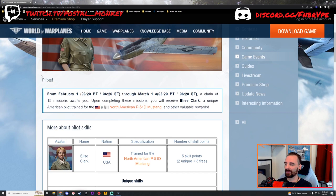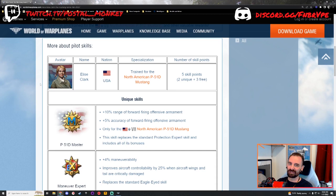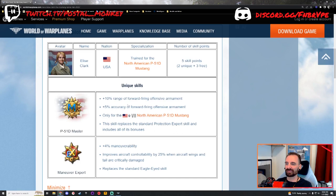You don't need to spend money on her — that's just my little mini rant on getting some German pilots or something. What does she do? What are her unique skills? Well, you get a five-point pilot right out of the gate. The first part of those unique skills goes towards the P-51D Master. This adds 10% range to the forward firing armament, 5% accuracy to the forward firing armament. It can only be used while you're in the P-51D, and this replaces the standard protection expert skill and includes all of those bonuses as well.